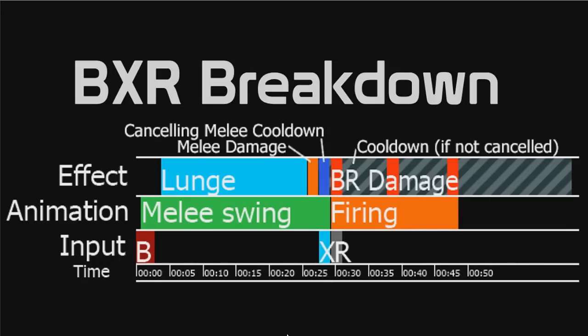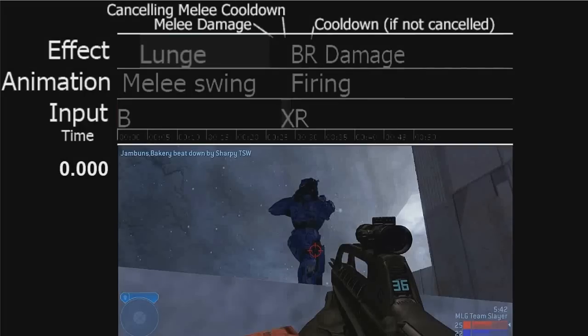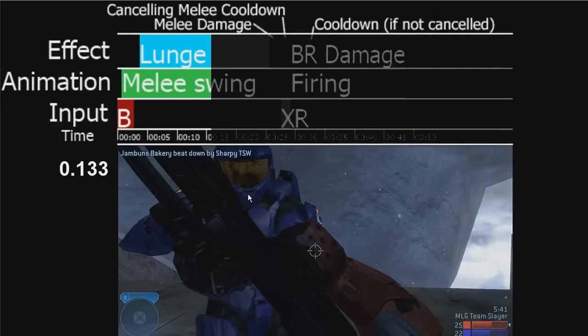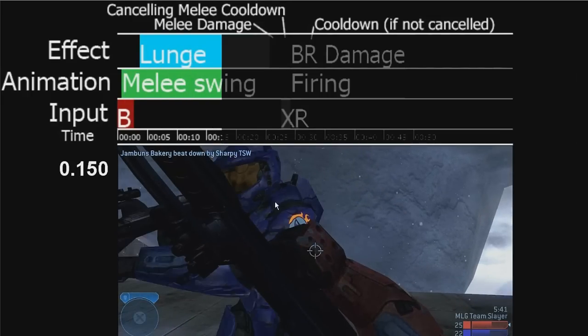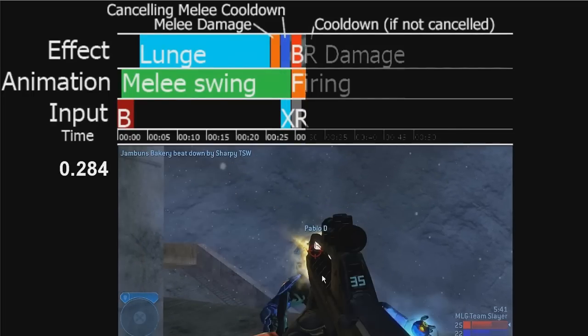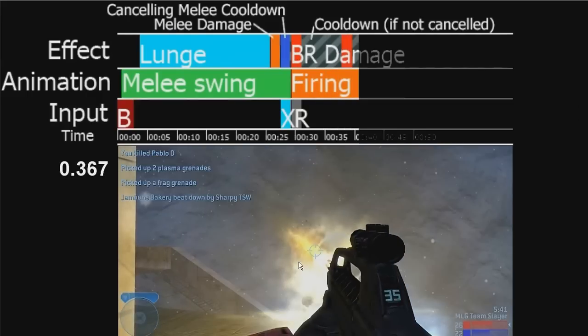What we'll do now is I'll show you it in real time — so it all happens very quickly. If we watch it in slow motion, we'll see the B hits, I'm lunging, melee connects — doesn't show very clearly because I'm off-host — but his shield's been removed, first bullet comes out, second bullet comes out, and he's dead already after the second bullet.